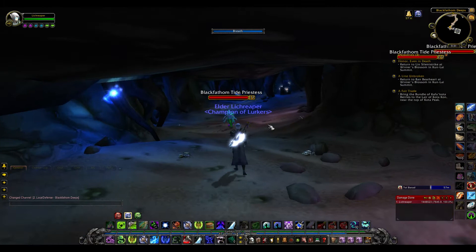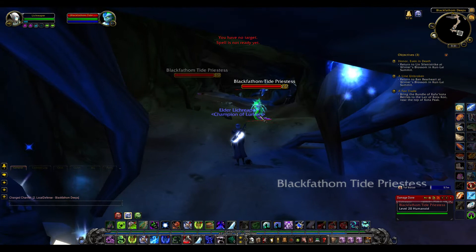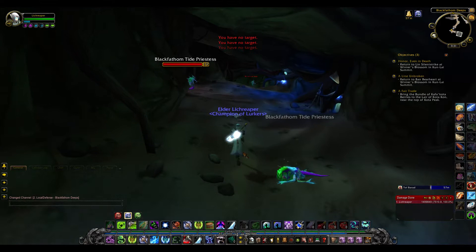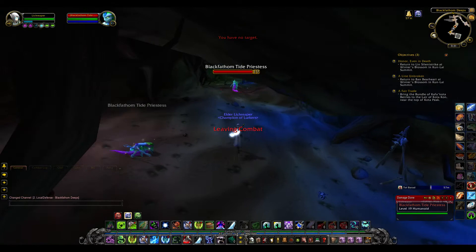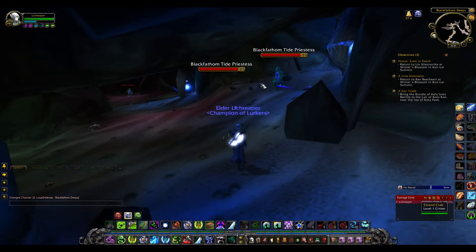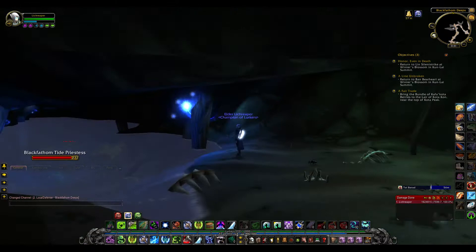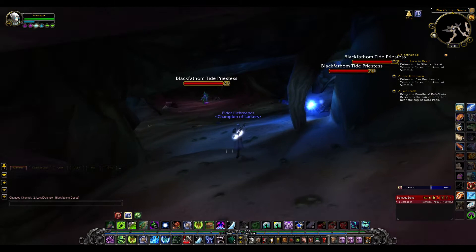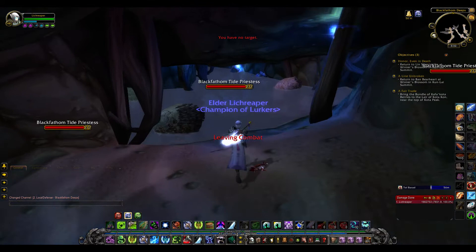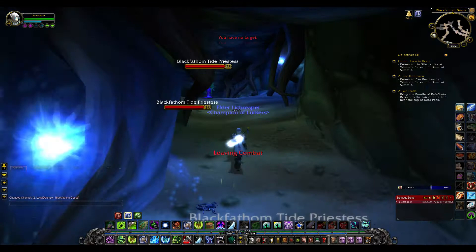So if you've been following my weekly progress with this at all, you would know that I've been noticing some changes in some of these instances. So far this one looks pretty much identical to what I remember it being — need to check if there are any changes in boxes or anything once we actually get into Deeps itself. First you have to go through this long maze of tunnels just to get to the entrance itself. At least these aren't elites, so if you're at level, this part isn't too difficult to do at all.